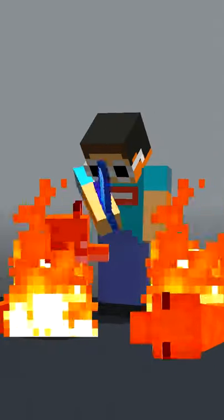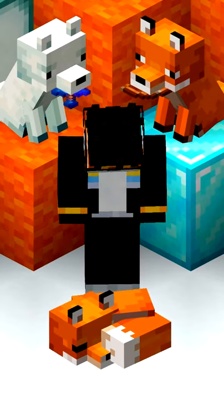Foxes have double the health in Bedrock Edition compared to Java! An Armor Stand can stop foxes from sleeping, and foxes are the only mobs in the game that actually close their eyes when they sleep.